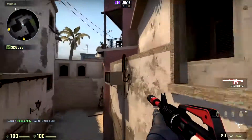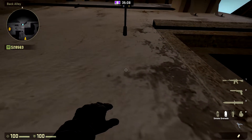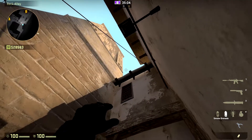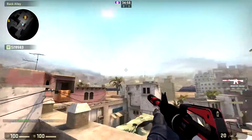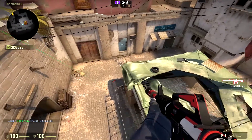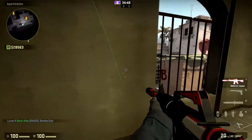Now your next smokes are going to be your B site smokes. The first one I'll show you is going to be your market window smoke. You'll get directly under this light, trying to kind of line your crosshair up, and then you will aim just off to the right of this ledge right here and throw your smoke. As you can see, it smokes off market window perfectly so no one can see you and you can't see them.